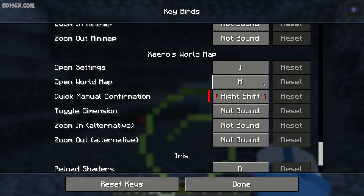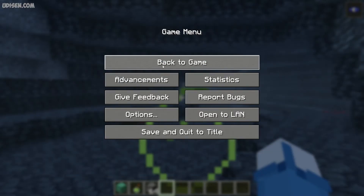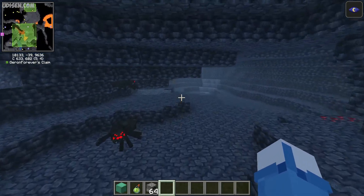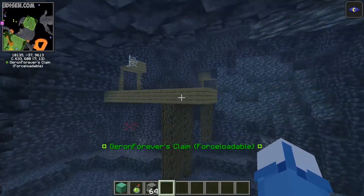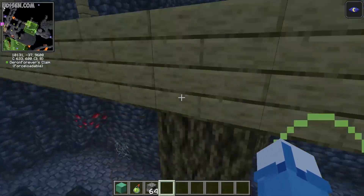If the red indicator disappears, it means you now have the right button for this option. Remember: open world map. After that, press done and return. Now it works. If this still does not work for you, try to double-check how you installed this mod, because this mod has several versions and several add-ons.